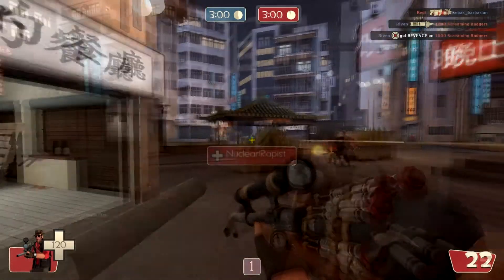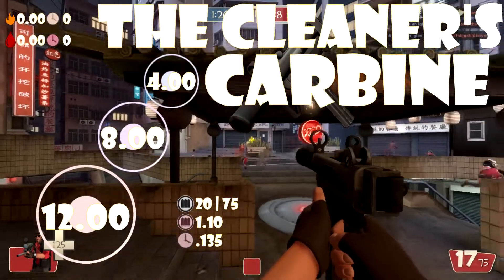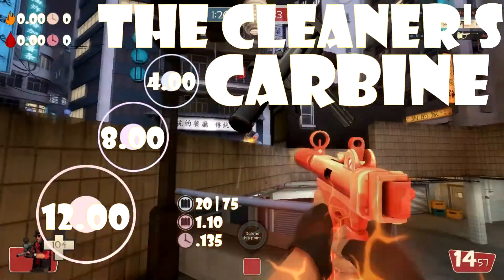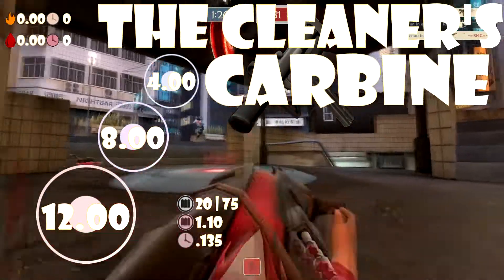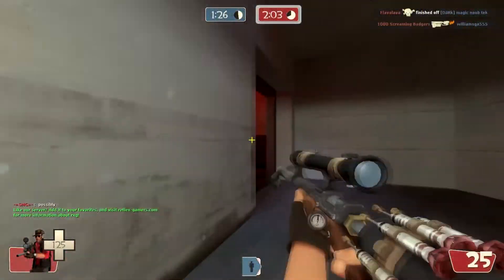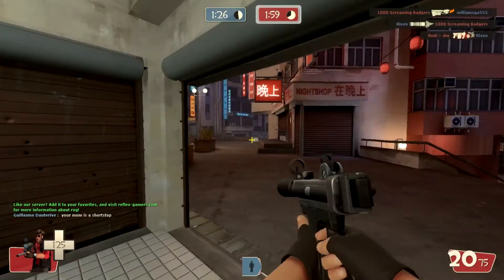Dealing only 12 damage maximum per shot and dropping off to a measly 4, killing is not this gun's forte, especially with a .135-second fire time. Reloads aren't too kind either, taking an aforementioned 1.1 seconds to complete. The lack of random crits on this weapon means you're stuck with the less than amazing stats until you can get that tiny crit boost, and even then it's hard to make proper use of it, especially with the switch times and the reload speed.